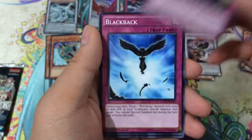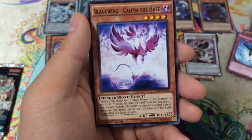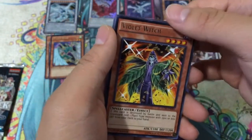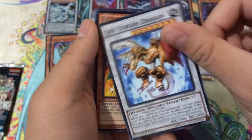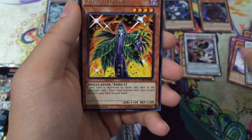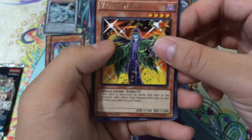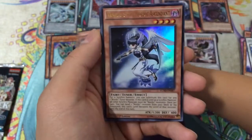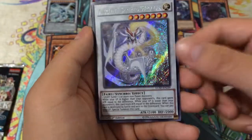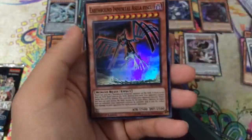So we have Offering to the Immortals, Blackback, Blackwing Kalima the Haze — quite a lot of Blackwings. I believe that was three commons. So we should have Lifestream Dragon Common and Junk Blade Common. Our Rare is Violet Witch. An Ultra Rare Vanadus of the Nordic Ascendant. Secret Rare Ancient Sacred Wyvern — looks pretty awesome. And a Super Rare Earthbound Immortal Aslla Piscu.